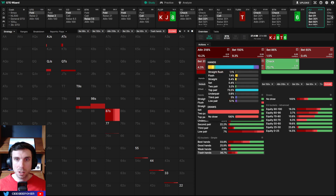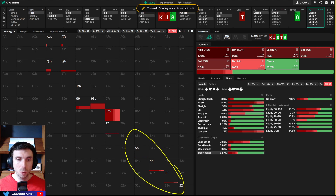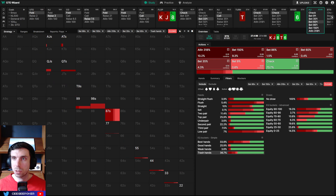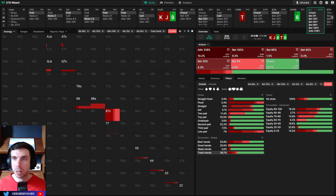Our bluffs are going to be blocking the top part of their ranges. What is the top part? Flushes with a broadway card, ace-queen, pocket jacks. Ace-king does block the nut flush, but it's just not a good hand to turn into a bluff because we unblock these combos and we block the strong hands. So ace-king is just a really good call.